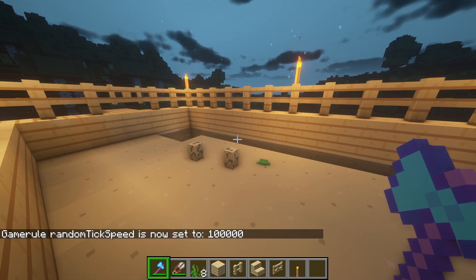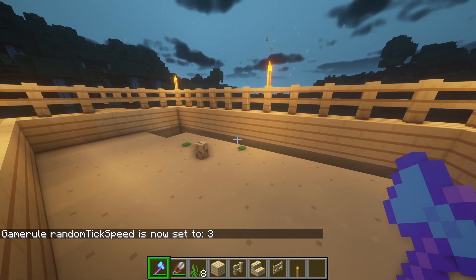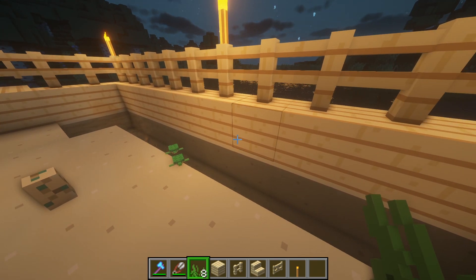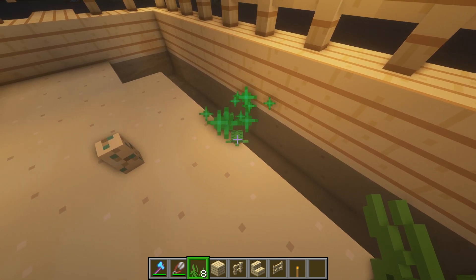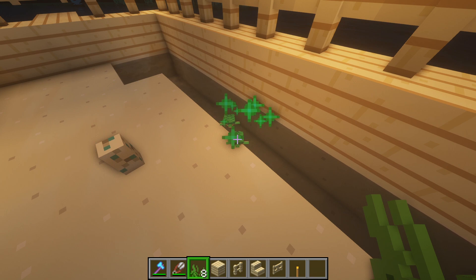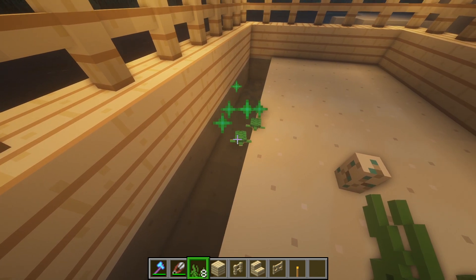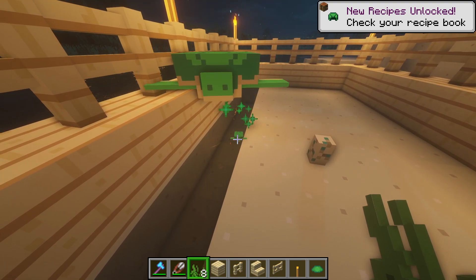Let's set it to 60,000 — as you can see, one little one just hatched! Let's wait for the second one. They also only spawn on sand, so make sure the eggs are placed on sand. Now let's set it to 100,000 to speed it up. Okay, let's return to tick speed three. As you can see, they always run to the water — they can't run away far, they'll stay near the water. To make them grow up faster, you need to feed them seagrass.